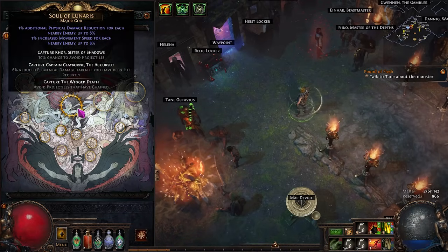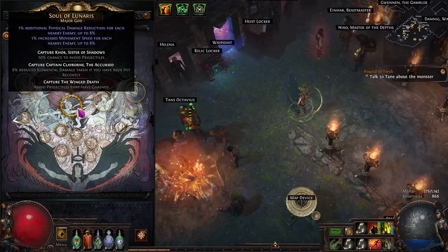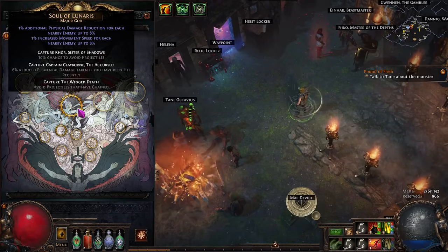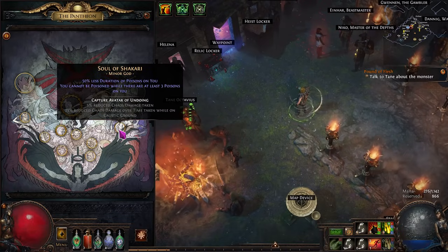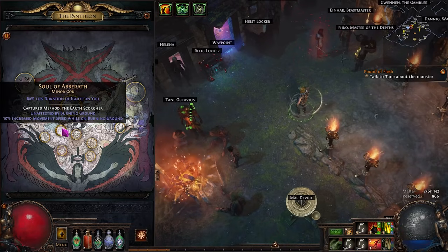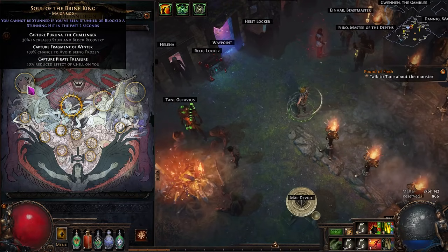In terms of pantheons, I think you should always run Lunaris when mapping — it's just too good not to. You get 1% physical damage reduction up to 8% based on how many enemies are nearby, plus the same amount of movement speed. Once filled out, you get extra chance to avoid projectiles, 6% reduced damage taken if you've been hit recently, and you avoid projectiles that have chained — very useful because projectiles can chain off of your ballistas and get quite deadly. For your minor pantheon, it's really going to depend on the content you run. The good thing about Raider is because we're element immune, we don't need to waste a pantheon slot on Brine King to make sure we can't be frozen.